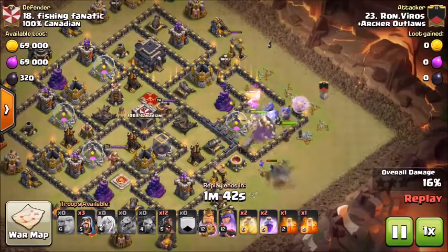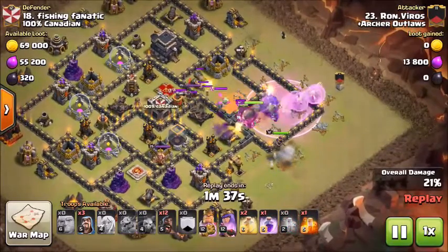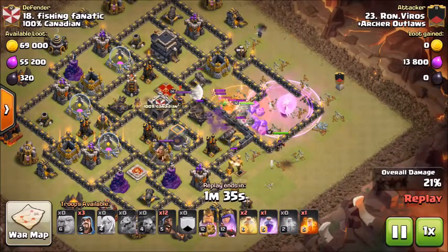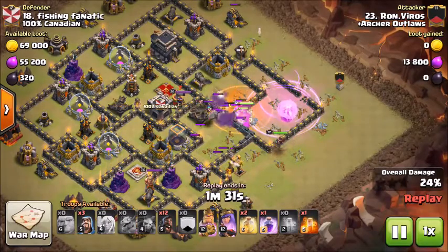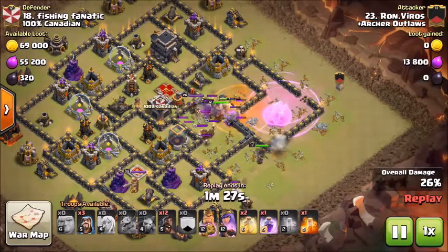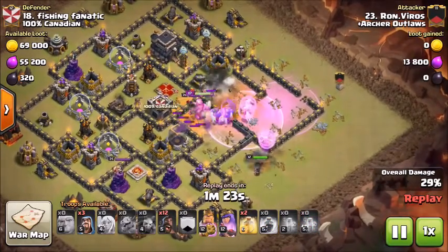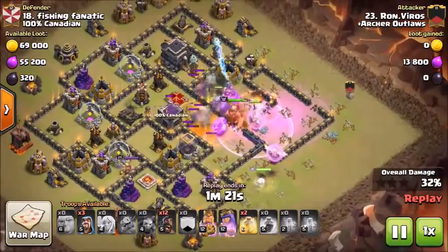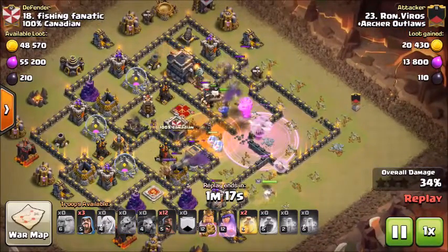Then you're going to get the healers down on your giants — this is key because it will help keep them up. Then you're just going to use some of your wizards. If you bring a baby dragon, he always brings one just because he likes to get that extra tanking on the funnel. Basically use the baby dragon or your wizards to make a big wide funnel so that your bowlers and your heroes will follow your troops and your giants right into the base.